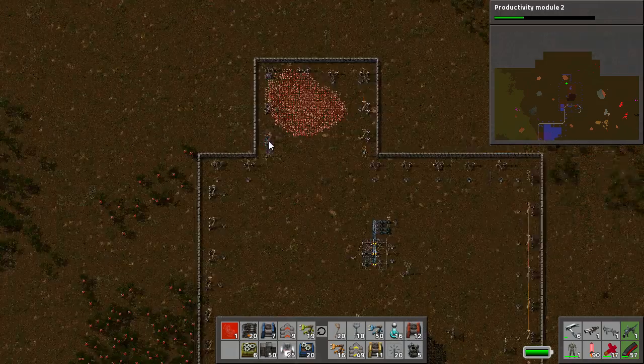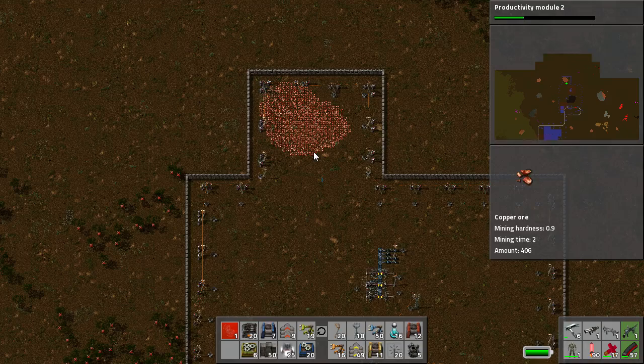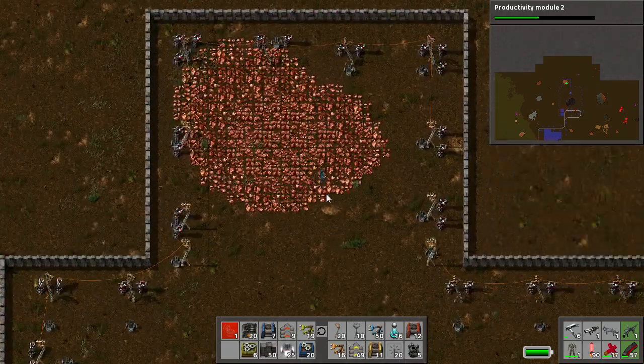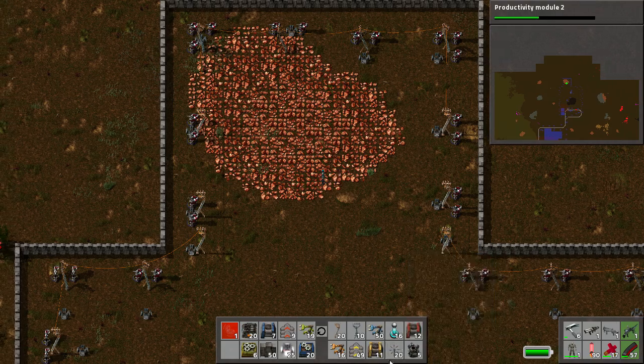Hello and welcome back to Let's Play Factorio. I'm NegativeRoot and this is going to be a special episode where we build our capsule factory. I've been on the Factor Ratio website and worked out all the ratios to build a capsule factory that's going to punch out roughly one destroyer capsule a second. So we'll see how it goes.